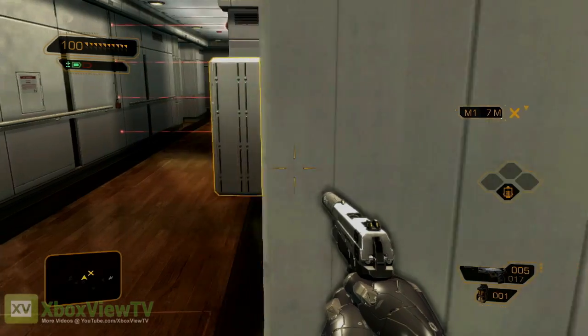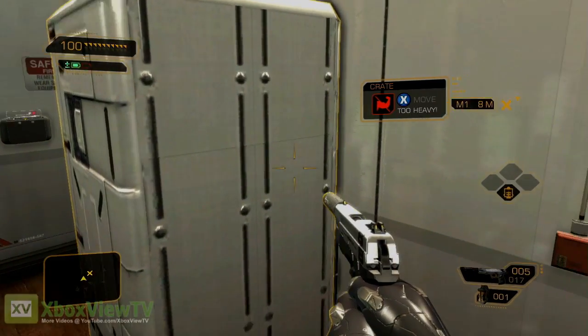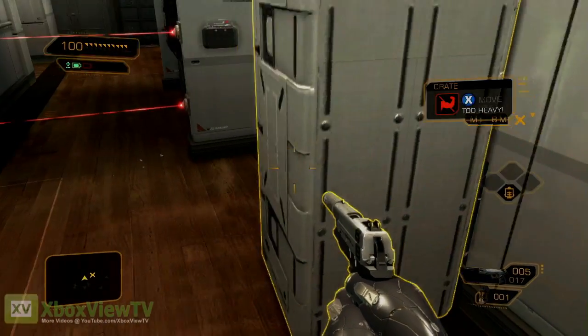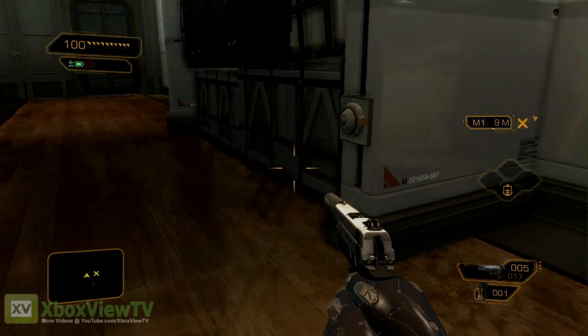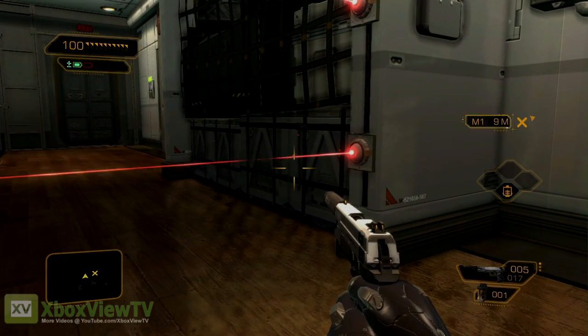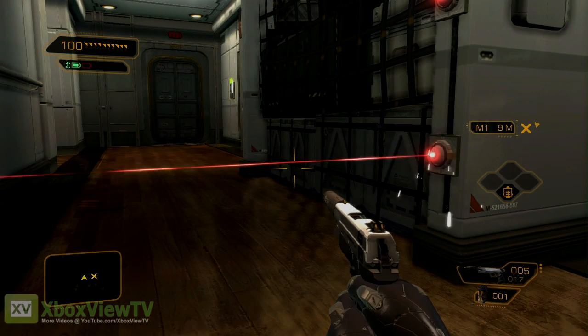As usual, your choices will decide how you can tackle obstacles. If you had the strength augmentation, you could move this crate out of the way and access a vent. If you had hacking augmentations, you could disable the lasers. Unfortunately, we picked different augmentations here, so we'll have to go through it old school.